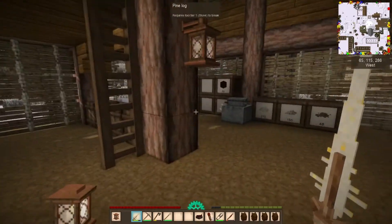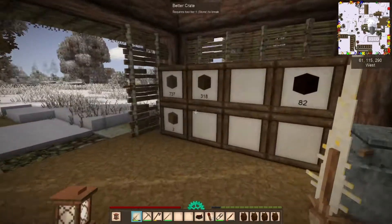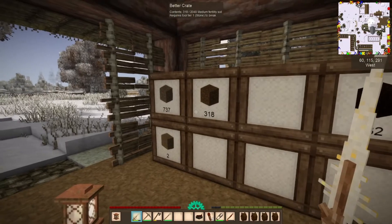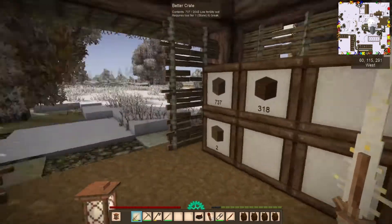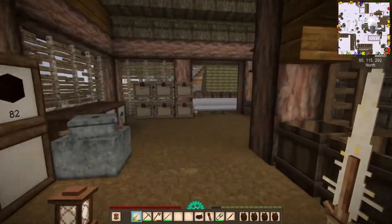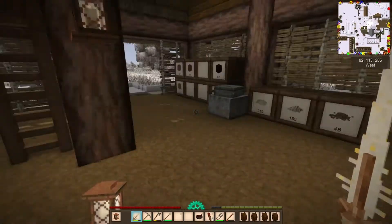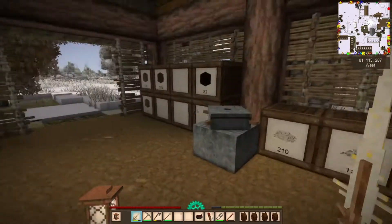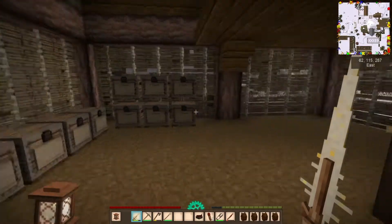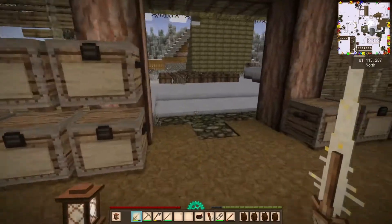This is the garden shed where we keep our seeds, soil amendments, compost, dirt, and peat for when we need them. My base-building philosophy is to have lots of buildings spread out, each with a specific purpose — this one is purely for the garden. I like keeping everything related to the garden all in one spot, close to the garden area, so when we need it we can just grab it.